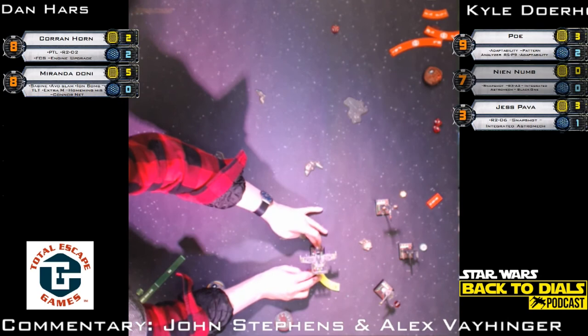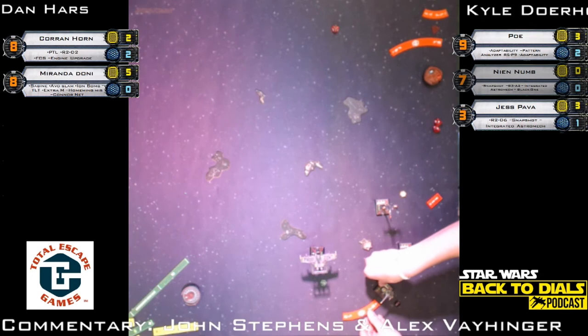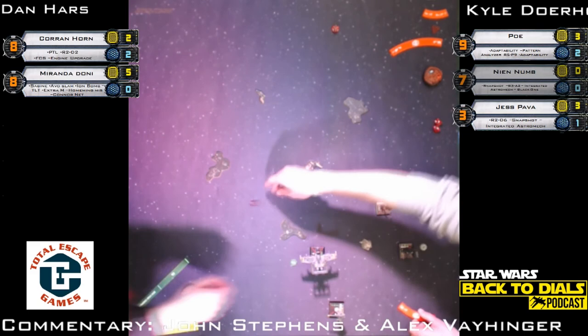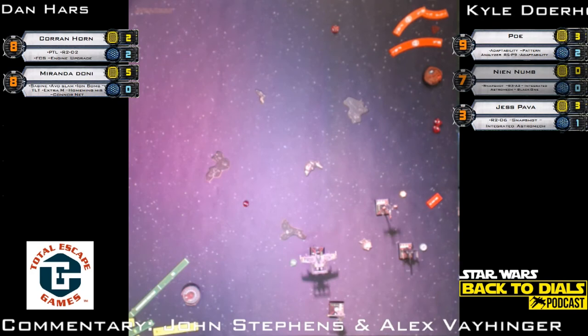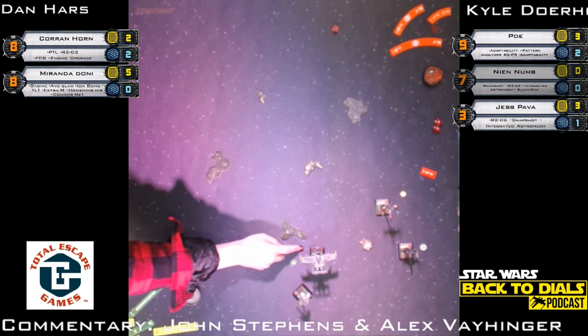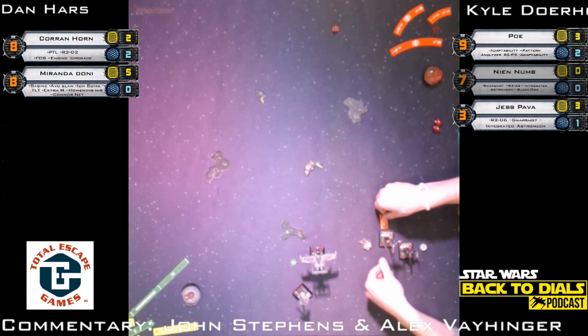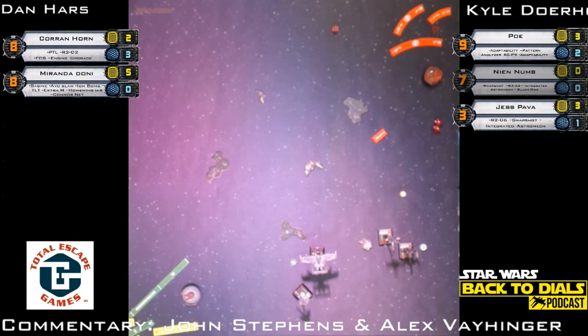Corran two-bank — clears stress, regains that third shield again. Looks like he got out of Jess's arc, but Poe with the one forward might still have him. He may boost to the right — still has a second action with Push the Limit if desired. But he really doesn't need it; he's not taking shots, so why add the stress? Opens up his dial and he can do a lot of good. Corran did regain his third shield. Corran hasn't been able to shoot the whole game because of the stress.